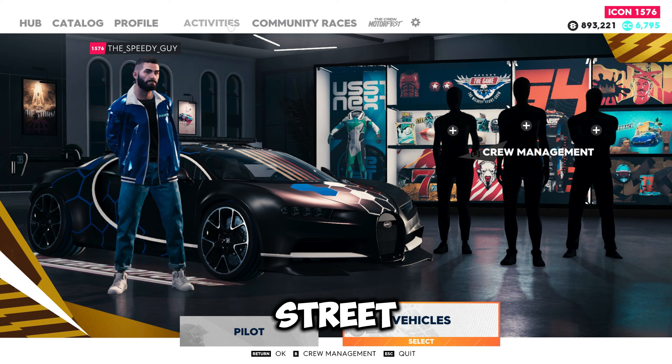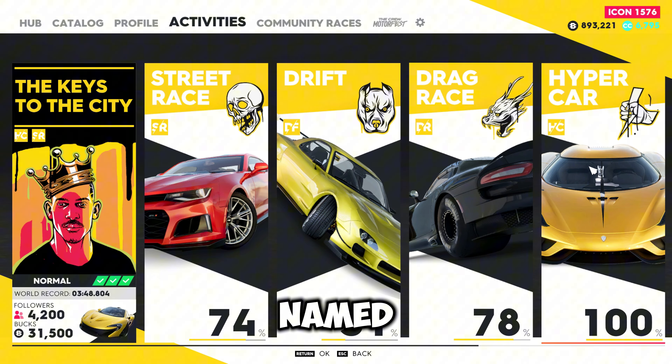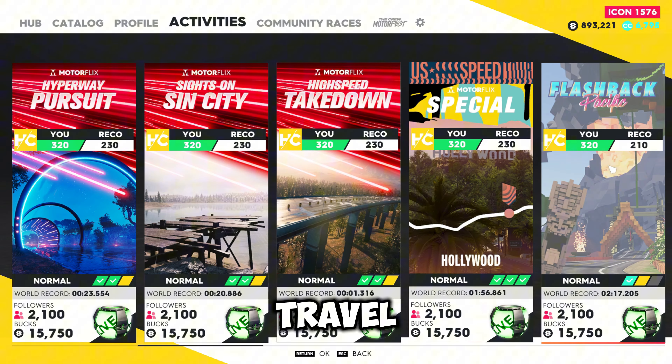Now go to the streetcar playlist, then enter the hypercar playlist and start the race named High Speed Takedown. Choose the normal difficulty and fast travel to that.